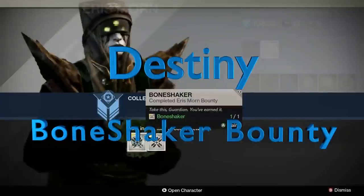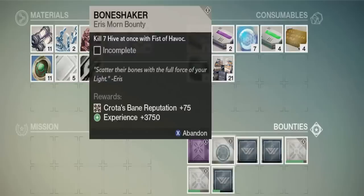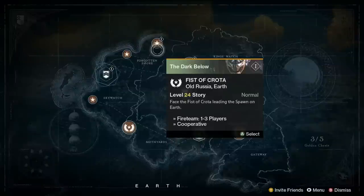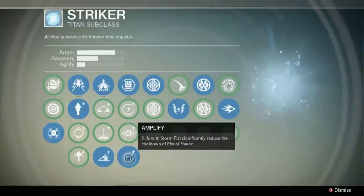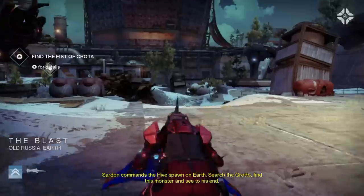Hello, I'm doing the Bone Shaker bounty in Destiny. It's from Eris and it's for Titans, and it's to kill 7 Hive at once with Fist of Havoc. I'm going to do it in the Fist of Crota mission because there's a nice area there. You have to use the Striker subclass, using Shockwave to do damage in a larger area, and Amplify to get my Fist of Havoc up quicker.